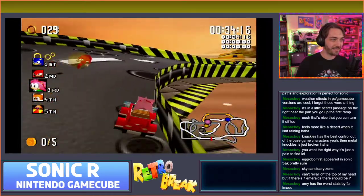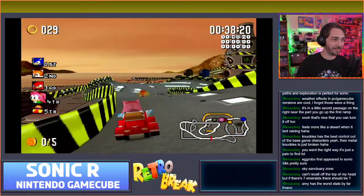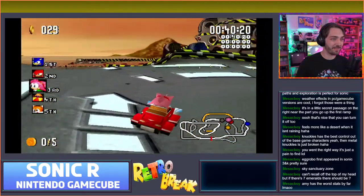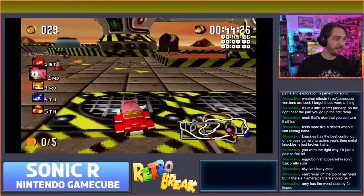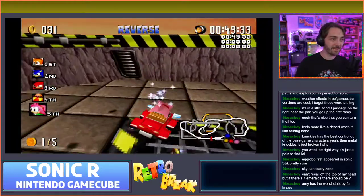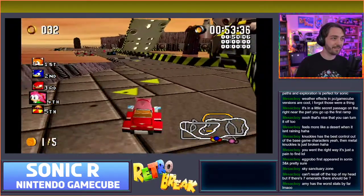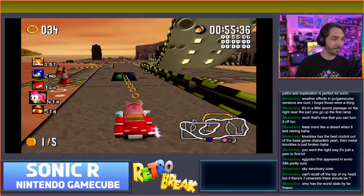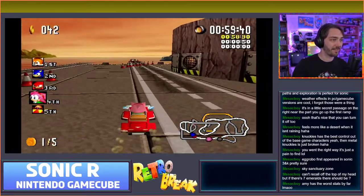She can't steer when you're doing the wheelie, and you can't jump either - so you're just going to go straight into the water. Oh okay, it's sort of an amphibious car. Amy has the worst stats by far, but maybe she's good for exploring. Let's see if we can find out where the emerald is for when we go back into the stage.